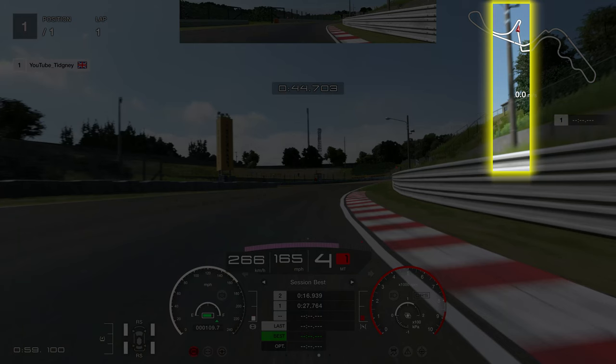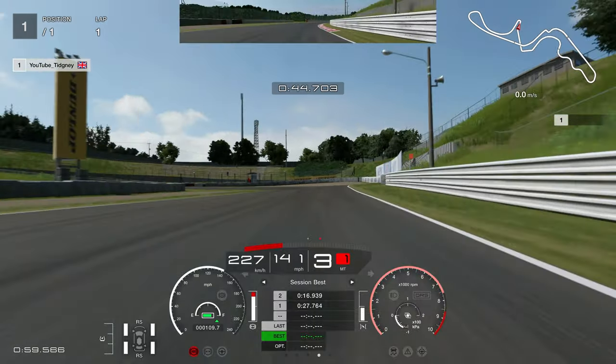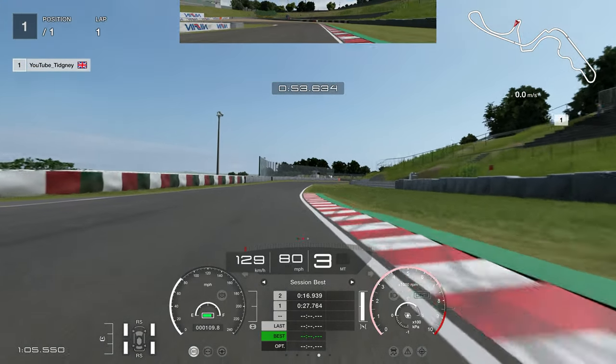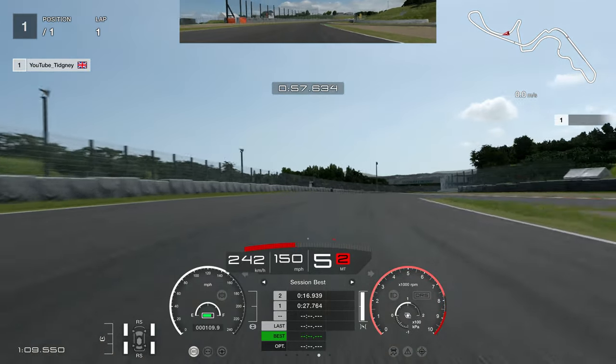We've picked up such speed due to the hybrid system that you have to brake extremely early for the hairpin. The lamp post in the middle of the kerb on the right-hand side is your brake marker, and you want to drop to first gear initially. Chase cam gets a better vantage point here. I went to first gear and then up to third gear for the exit, which creates a lot of stability. I'll explain that more in the pad lap.